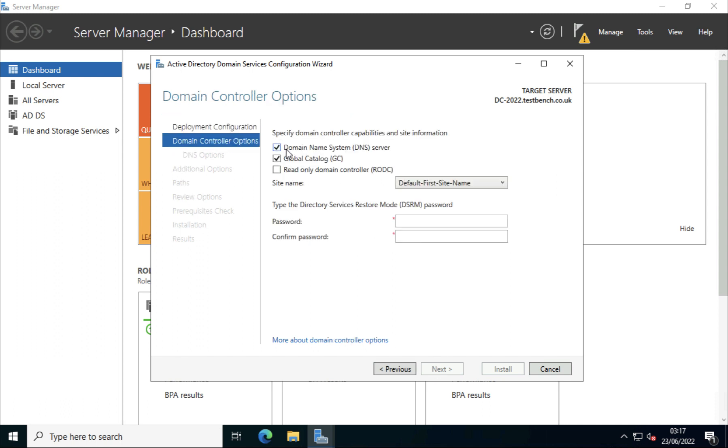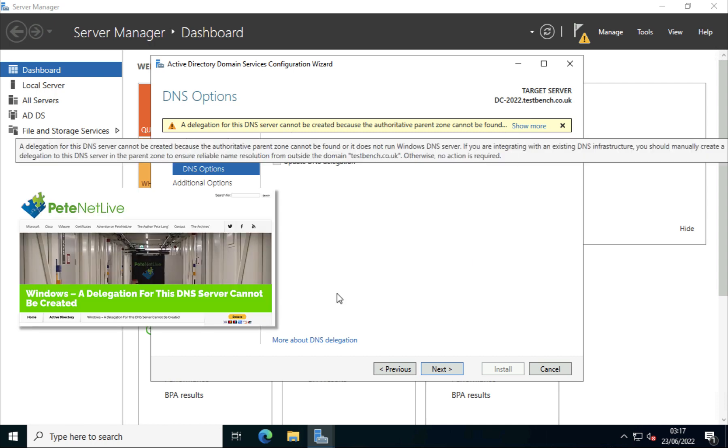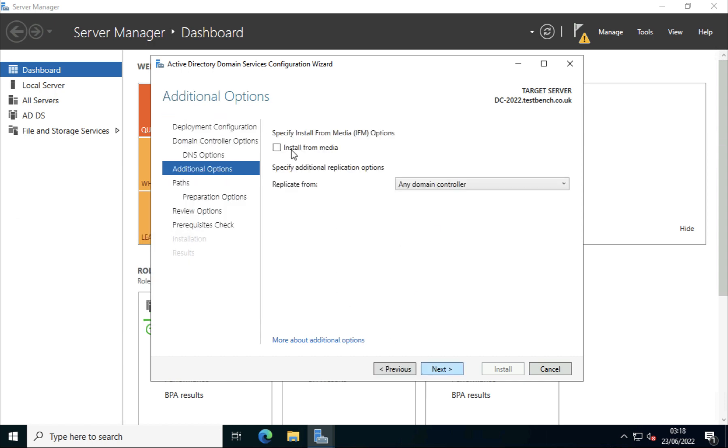All domain controllers will end up being DNS servers. This will also be a Global Catalog server, and you need to add in a Directory Services Restore Mode (DSRM) password, should you ever wish to recover this DC from backup. Ignore the warning at the top — I've written an article that explains what that's all about. It looks very scary as if something's wrong, but you can safely ignore it and click Next. I'm not going to install from media and it doesn't really matter which domain controller I replicate from.